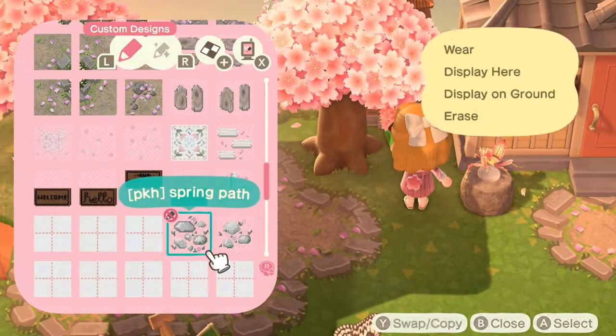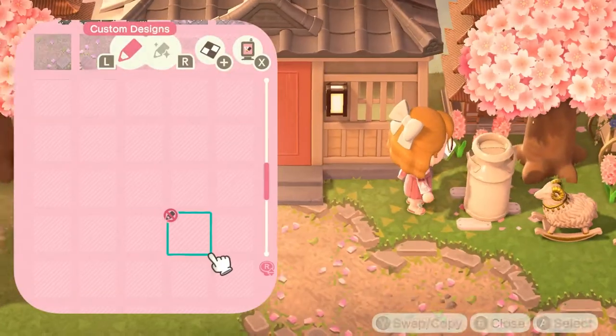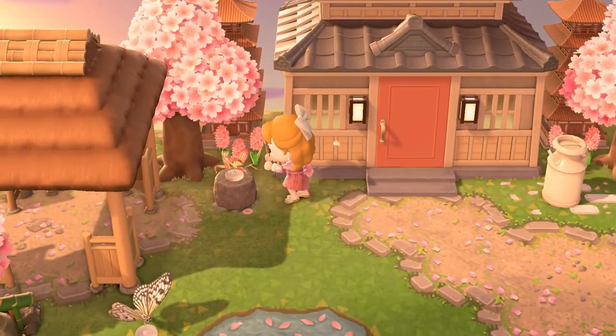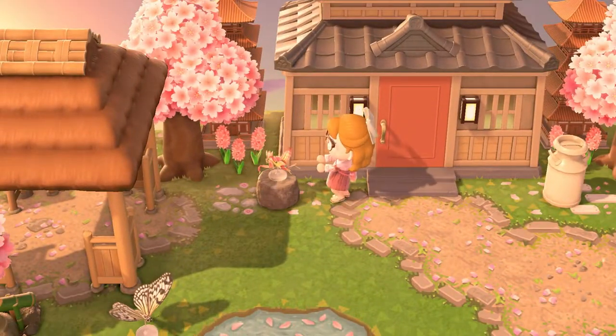Once I had that done, it was time to start decorating the other parts of the build. I am laying down so many custom codes and so many hyacinth flowers, just making it feel very natural and cozy.